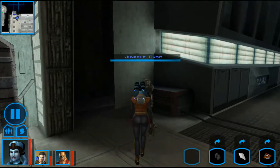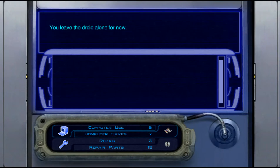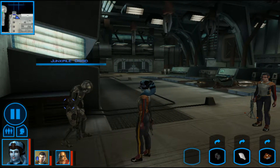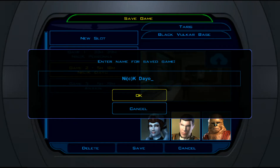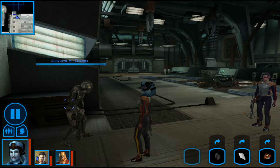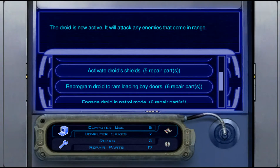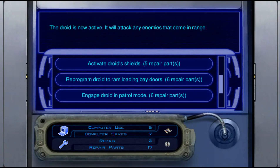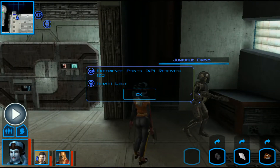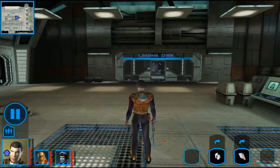Can she activate the droid? She can. All that loot is very tempting. I'm going to save here as well and let's try that droid — see if we can take him down. Reactivate — reprogram droid to ram loading bay doors. Let's go for it. Okay, it's done.